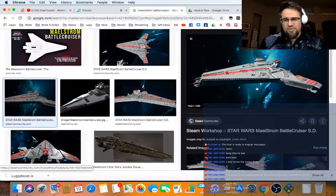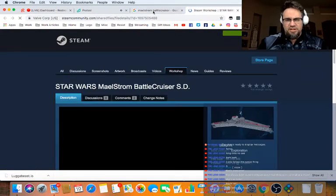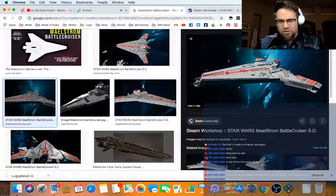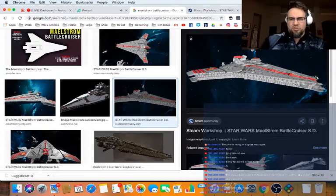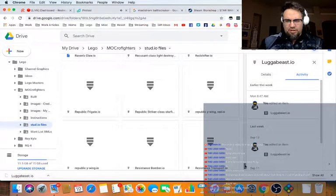It's kind of a very average-looking design — it looks like it's a Venator bridge. So this may be really easy to get into: a Venator bridge with some extra bits on it. It's hard to see what the underside might look like. I'm going to play around with it a little bit and start by trying to get the Venator files off of here.